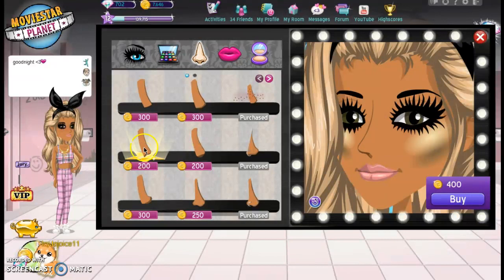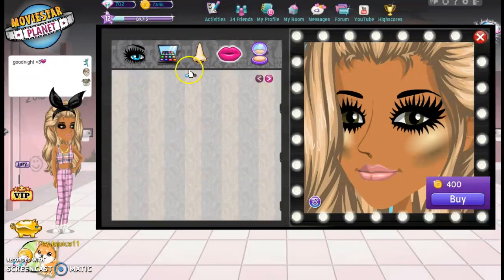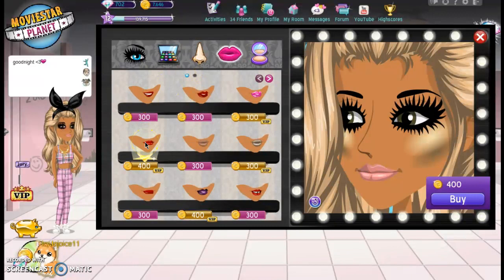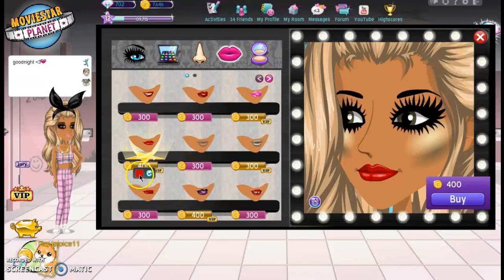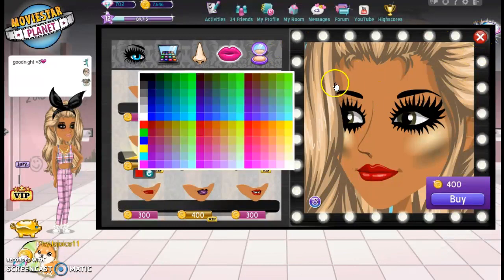This can basically be your nose, because your nose is kind of like that. And then, lips. Here are the lips — I'm not taking these colors, I'm just showing you. Oh, these are so pretty! And then over here you can just change your skin color and stuff.